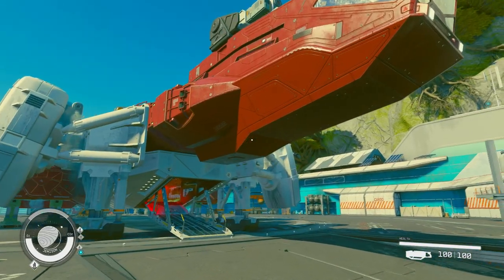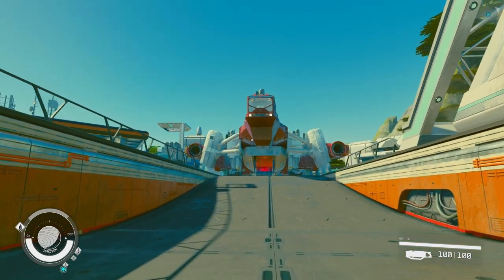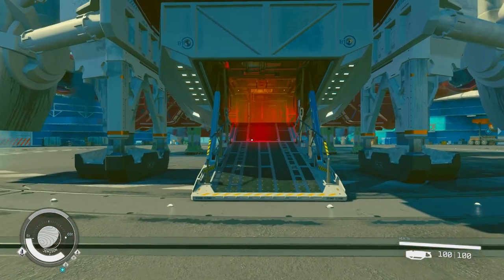Now that we've seen the outside, let's go ahead and enter. Once approaching the ship you can see from the front it is an absolute monster. Let's head up the loading ramp.